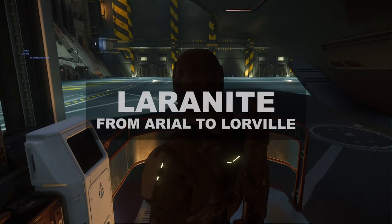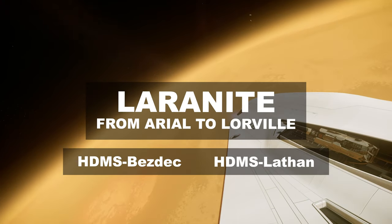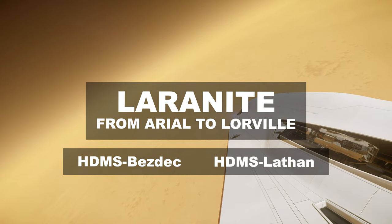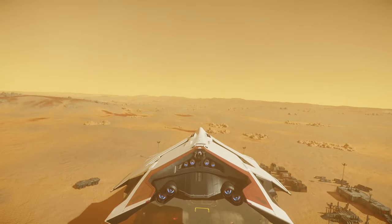We start off by running Laranite from Ariel to Lorville. We have two locations: HDMS Bestag and HDMS Lathan. Choose whichever you prefer, but before exiting your ship make sure you're properly equipped — the surface on this moon can reach extreme temperatures.